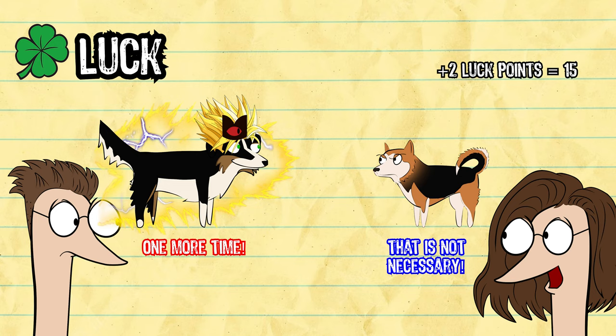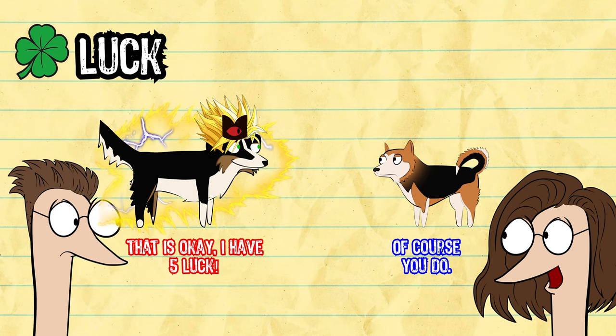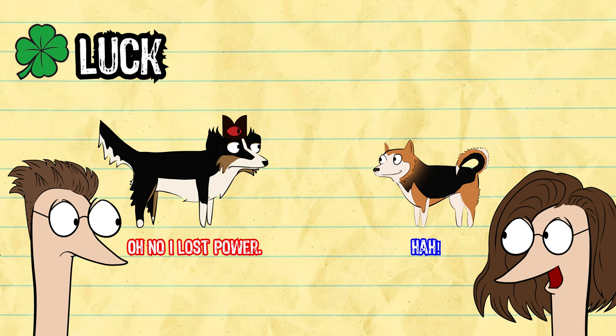You can't use your luck points to alter natural ones or natural 20s. The maximum amount of luck points you can have at any one time is five. If you end up with six luck points, you roll a D4, and that's how many luck points you currently have. So if you don't use the luck points, you literally lose them.